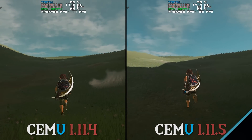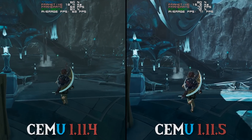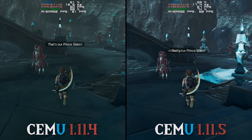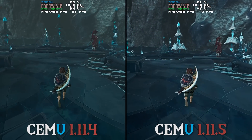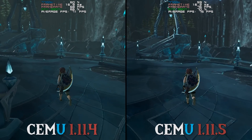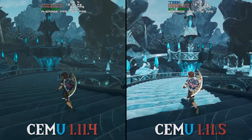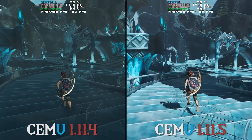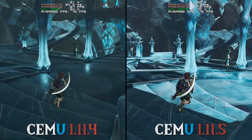Let's quickly move across to our next scene, Zora's Domain. At this point you are seeing a trend with performance. Cemu 1.11.5 is absolutely destroying 1.11.4 in basically every single use case. Not only is it destroying it performance-wise, it is also using less RAM, and in my testing, compile times — both when using pre-compiled GL cache or any form of shader — it is in fact compiling those shader caches between 20 and 25% faster.